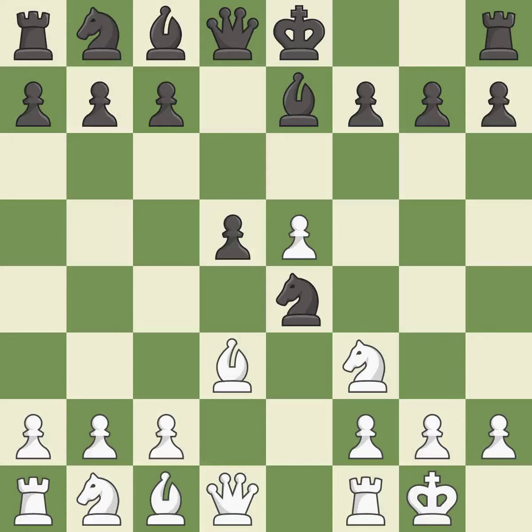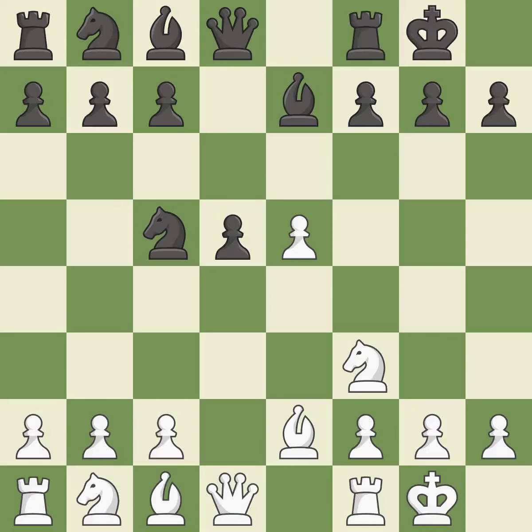Castling kingside tends to be safer because the king is further from the center. This moves the bishop to a more active square, making it gain scope. Castling gets the king to a safer square, out of the center of the board, while also developing a rook. Castling to the same side of the board as the opponent avoids some of the attacking associated with opposite-side castling.